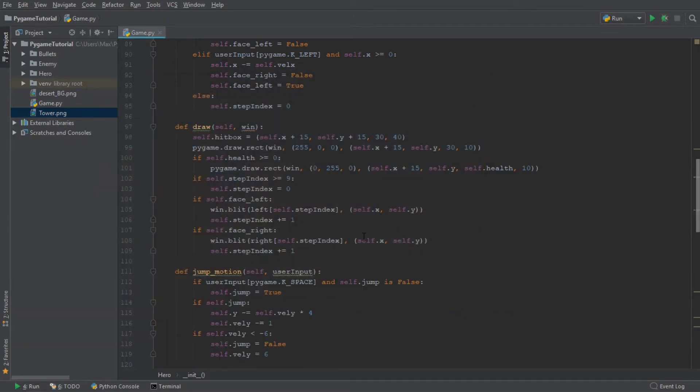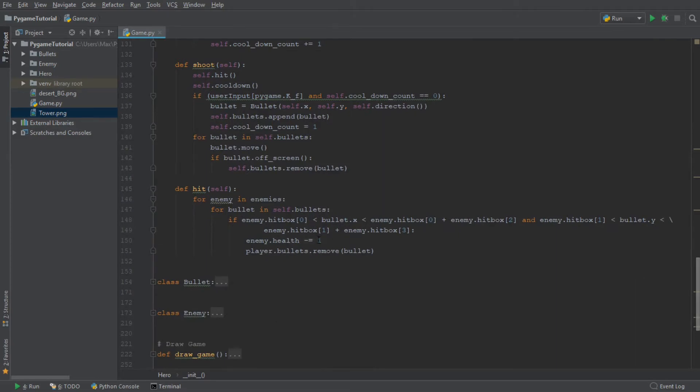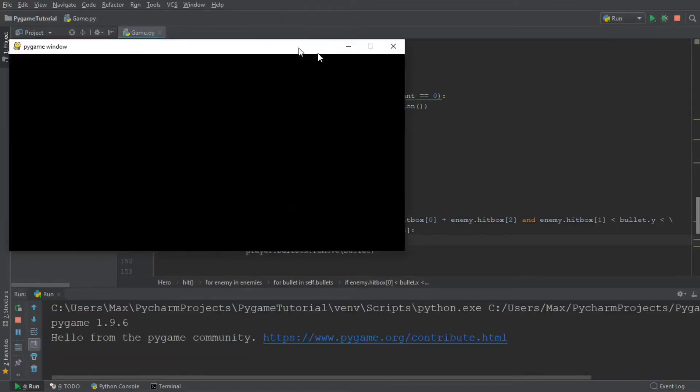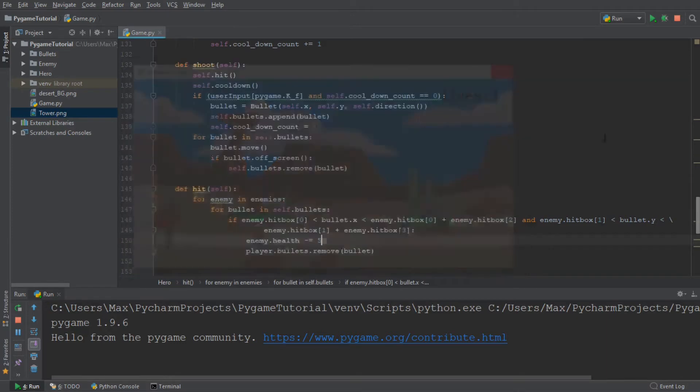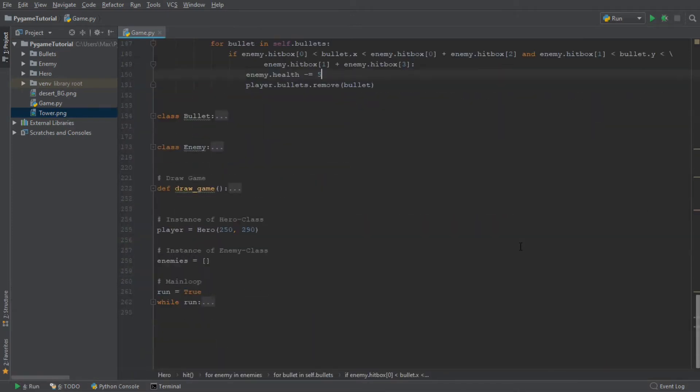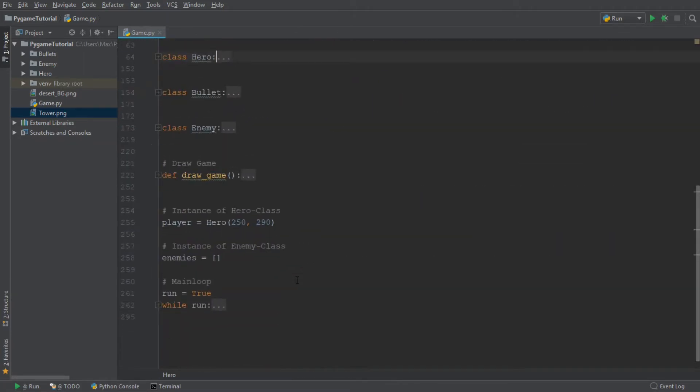The other thing I wanted to change was the damage which we do to the enemy. We are going to increase the damage to 5 points for every bullet. So now if we hit the enemy a couple of times we can actually kill the enemy. But you will notice that when I get the enemy down to no health, he still carries on living. So we want to make sure that the enemy is deleted after he has no more health.